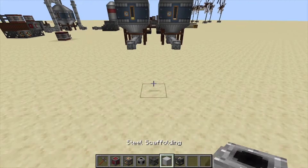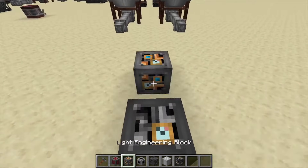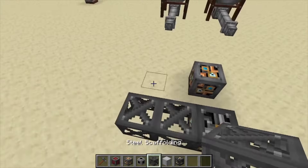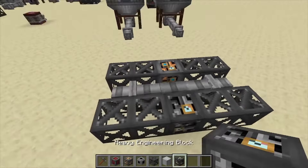Hey, Minecraft Mentor here, and today we're going to be building the refinery from Immersive Engineering. First, place down a heavy engineering block, go two blocks back, place a light engineering block, then go over two with scaffolding on each side of that, and fill in the middle with a pipe.